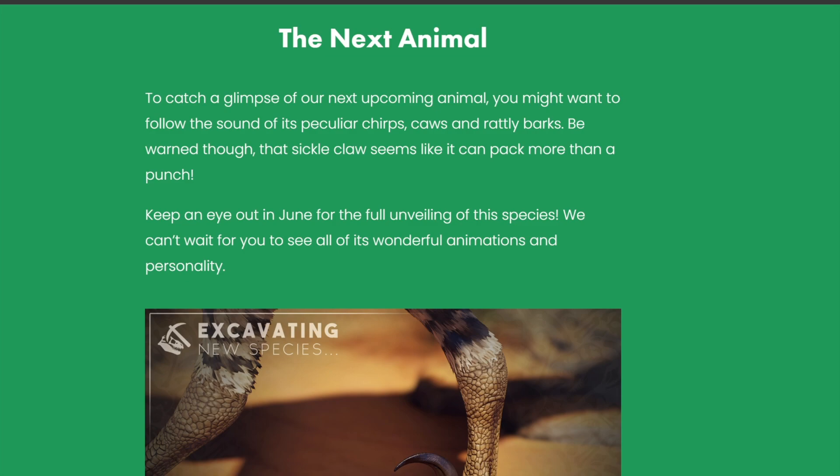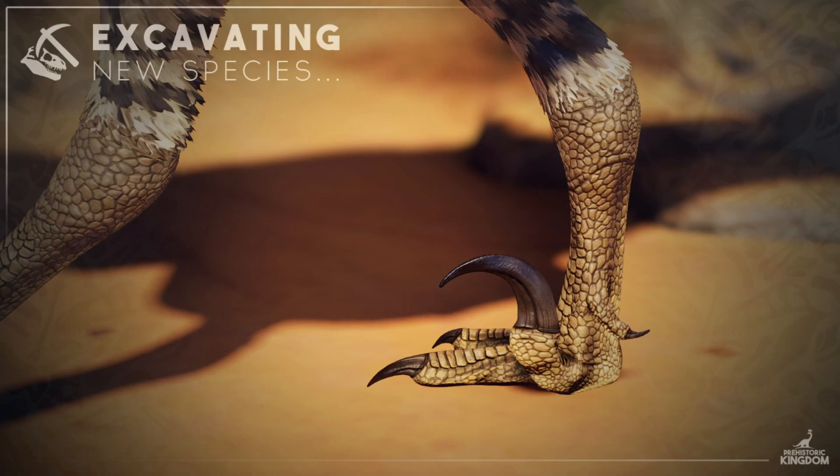We hope to do a dedicated preview on land value and park beauty before this update releases. To catch a glimpse of our next upcoming animal, you might want to follow the sounds of particular chirps, caws, and rattly barks. Be warned though, that sickle claw seems like it can pack more than a punch. Keep an eye out in June for a full unveiling of this species. We can't wait for you to see all of its wonderful animations and personality. Now if that is not a velociraptor, I don't know what is — that looks absolutely badass and I cannot wait to see it.